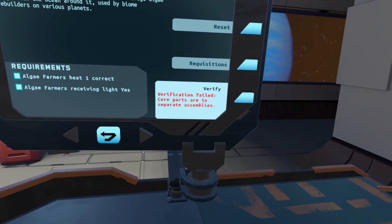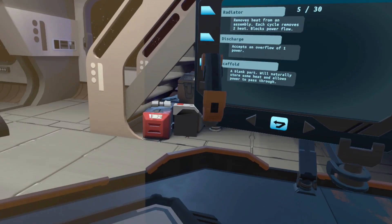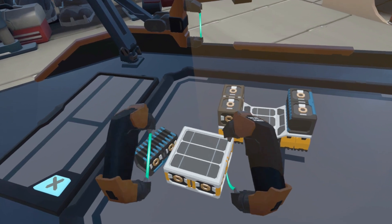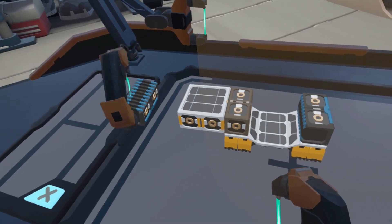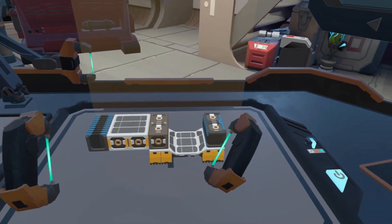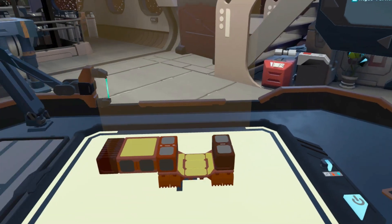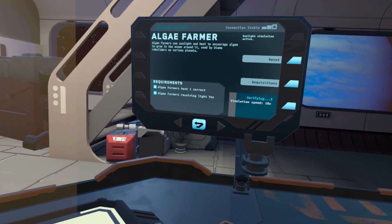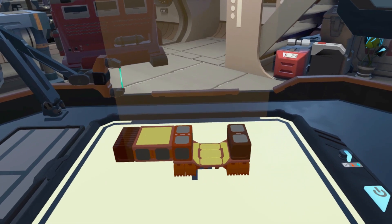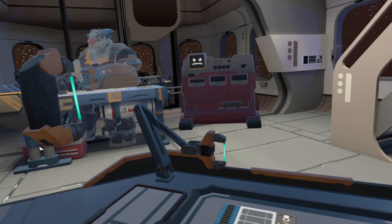Core parts are in separate assemblies. I guess I would do that by scaffolding. Put that there and then maybe I can attach that there. Radiator. I mean, it looks pretty simple, but that should work, right? Let's verify. We're good. Yes! Algae. We can farm algae. Din, I did it. I am so good.